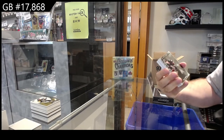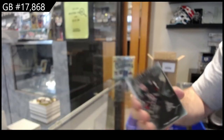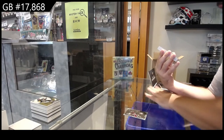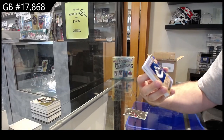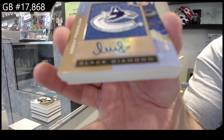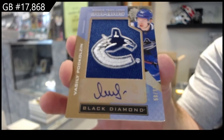We've got a 349 Phil Kessel, Coyotes. We've got a 99 rookie team logo Jumbos auto for Vancouver — Pod Colson.